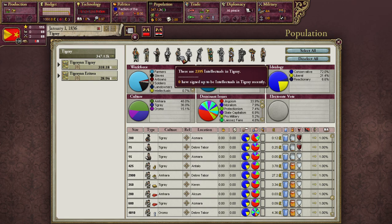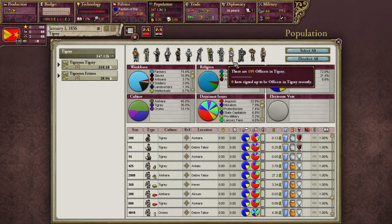We have our intellectuals — called clergy in the base game — who contribute to your country's research points and increase your literacy rate. Craftsmen and clerks represent the low-skilled and skilled workers in factories, respectively. Craftsmen increase throughput — the number of goods required as input and coming out as output — while clerks increase efficiency. Soldiers and officers are fairly self-explanatory: soldiers determine how big your army can be, and officers determine how many leaders you can generate.